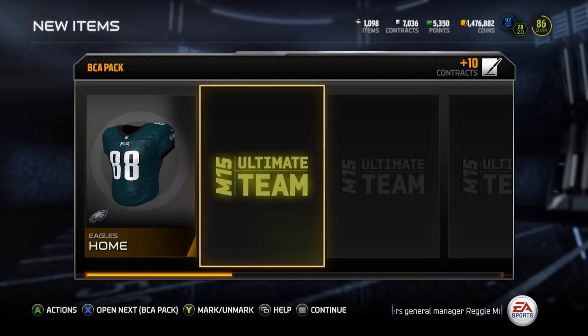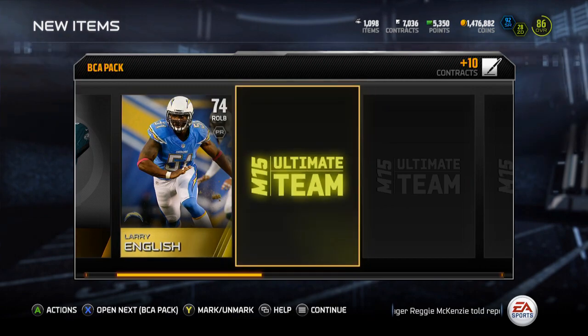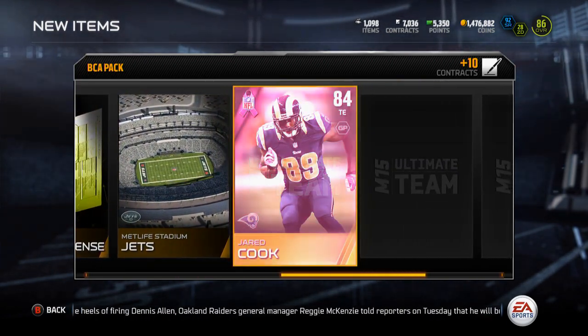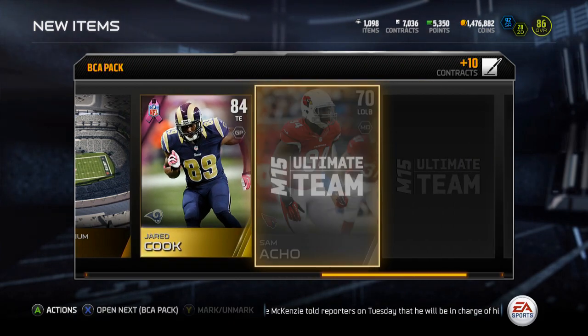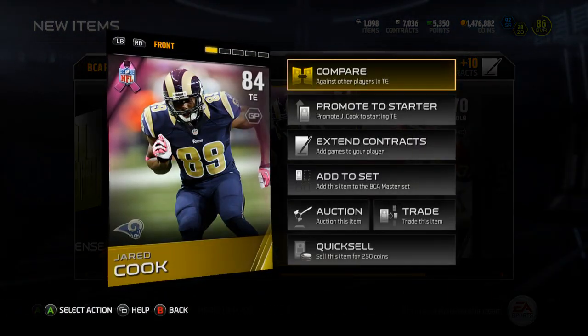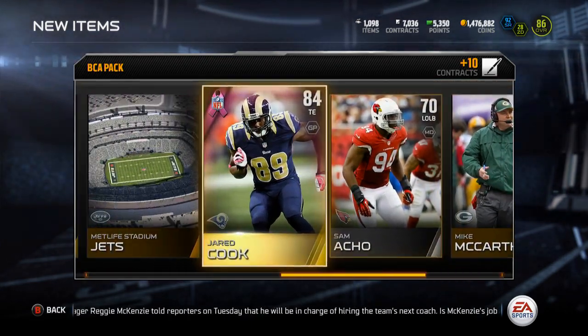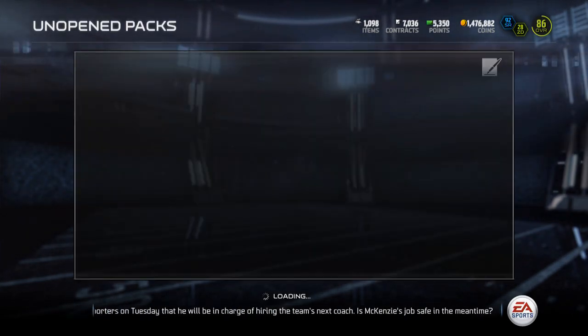Three more - come on, give me an elite. Larry English and Sammy Watkins. Here's my BCA - Jared Cook, alright. He seems to get a BCA every time there's BCAs, so that's funny. But Jared Cook's my gold there. Two more BCA packs.